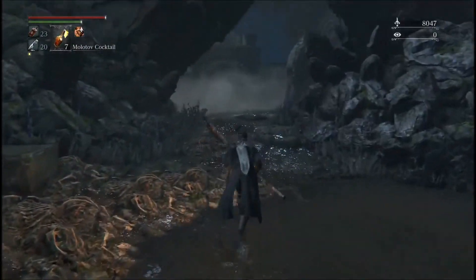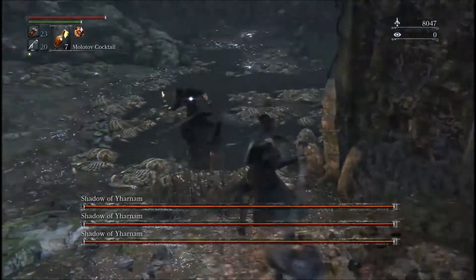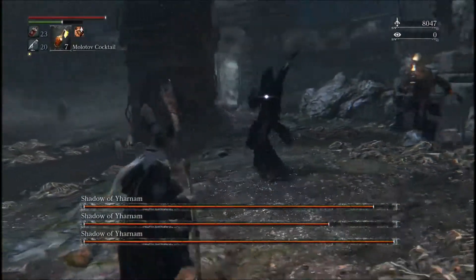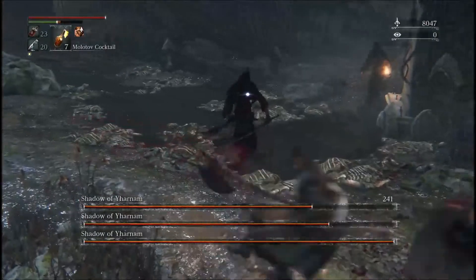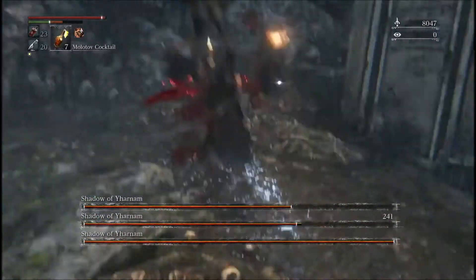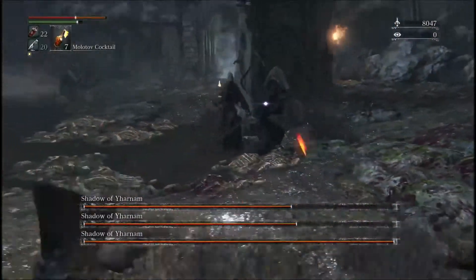All right, here we go. I don't know if this one has a cutscene - nope, starts straight away. All right, this gravestone is very important. Which one's the fire one? That one over there. What you want to do is use this gravestone as a shield to avoid taking damage from at least the fire mage. These guys are called the Shadows of Yharnam. Just swing with L2 - and yeah, that one does use fire magic. The other one uses it much worse. I've essentially nullified him by using the gravestone.